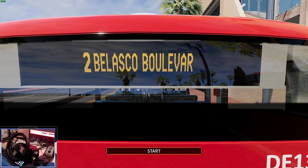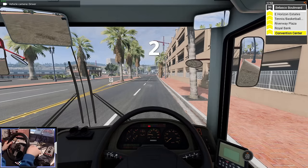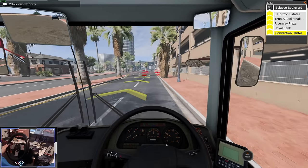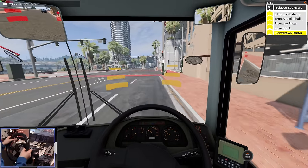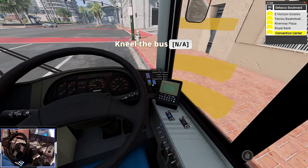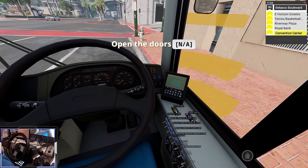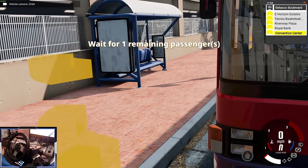To Belasco Boulevard — that's the route we're driving on. As you can see in the top right, it shows where we're going next, so I think we're heading to the Convention Centre first. Stop here — that was not a great stop. Kneel the bus, open the doors front and rear, and wait for the remaining passengers.